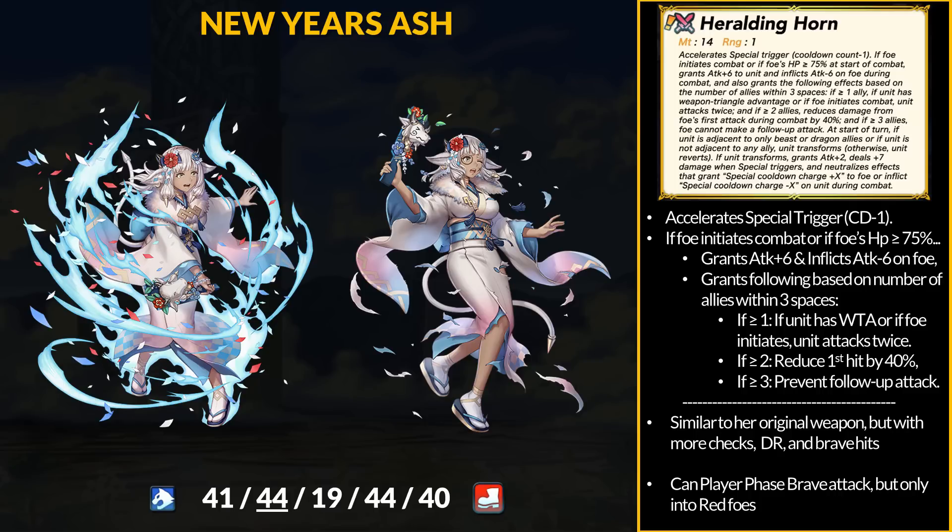For her weapon, Heralding Horn, there are similarities to her base form's weapon except for a special trigger. If the foe initiates or has more than 75% HP, Ash gets plus 6 Attack and inflicts minus 6 Attack on the foe, and she gains more effects based on the number of allies within three spaces. With one ally, if Ash faces a red foe or if the foe initiates, she gets brave attacks. With two allies, Ash gets 40% damage reduction. With three allies, she prevents a follow-up attack. Ash still functions based on nearby allies, but for the player phase it works on healthy foes only. Instead of a follow-up attack she now has brave hits, and brand new is the 40% DR.